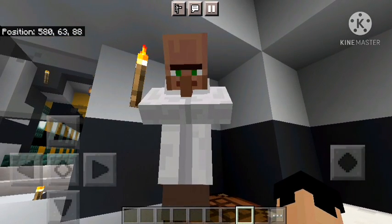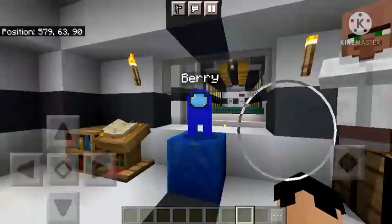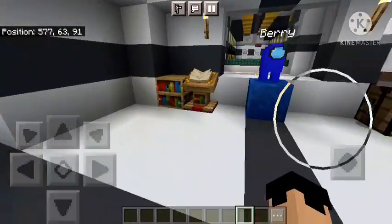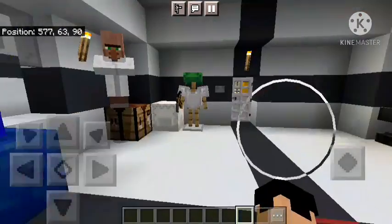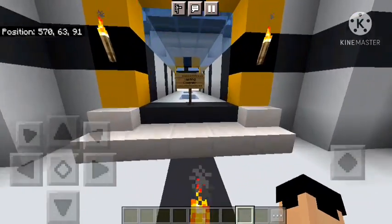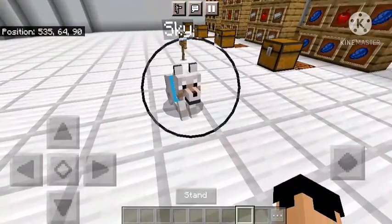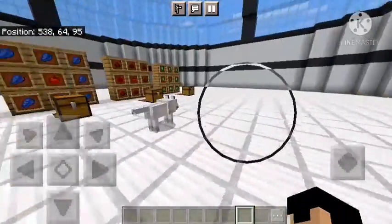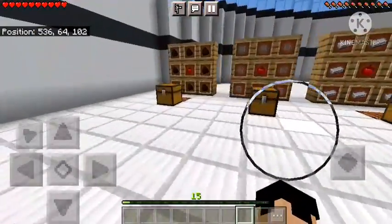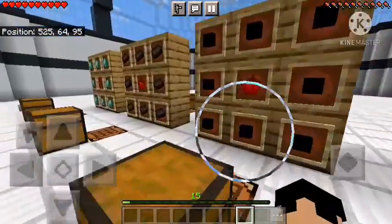So the mod is called the Apple Effect. I don't really know what it is yet, but it's ready for me in the testing chamber. I'm going to switch to survival mode really quick so I can show you guys how to craft these. These are different types of apples — it goes all the way up to netherite, and then there are some special ones.